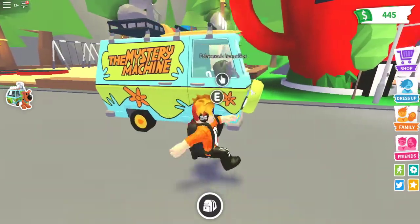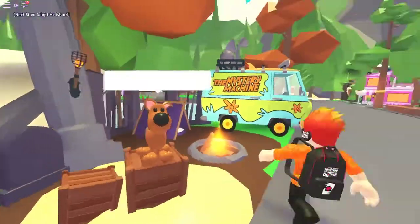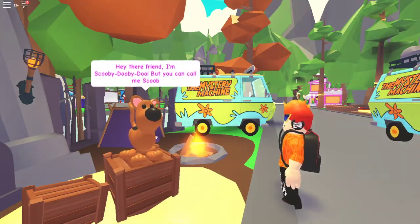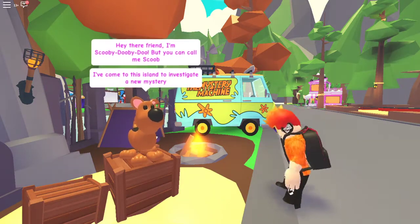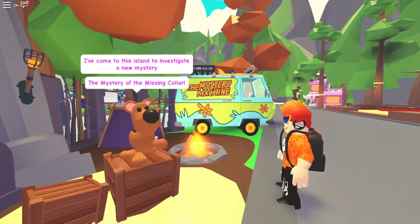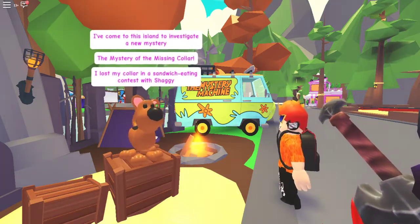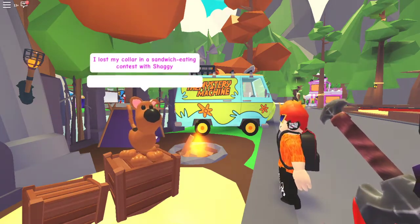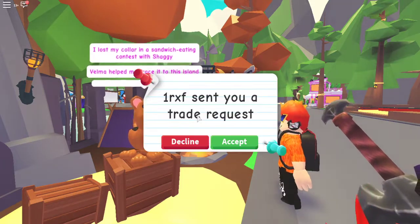Look at this — you got the Mystery Machine in this game, that's cool. Let's go talk to Scoob. He says: 'Hey there, I'm your friend Scooby-Doo, but you can call me Scoop. I've come to this island to investigate a new mystery — the mystery of the missing collar. I lost my collar in a sandwich eating contest with Shaggy. Velma helped me trace it to this island.'